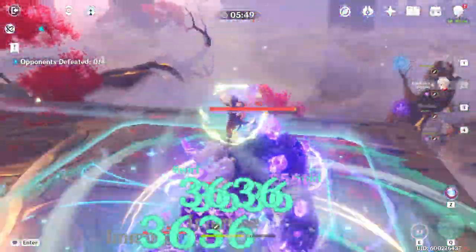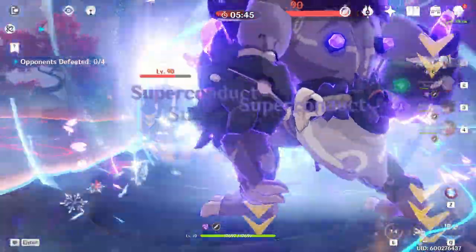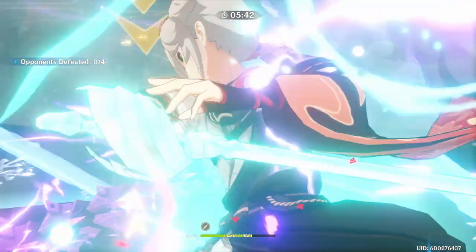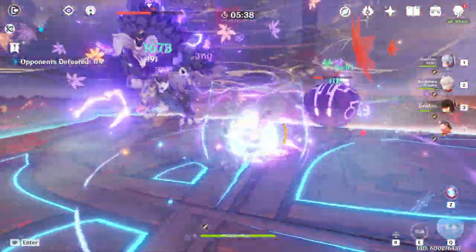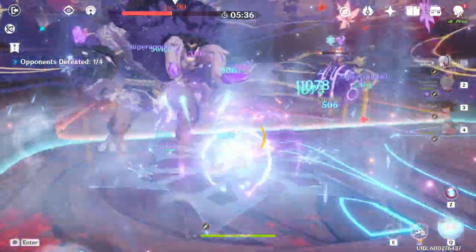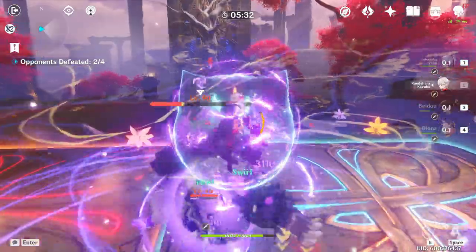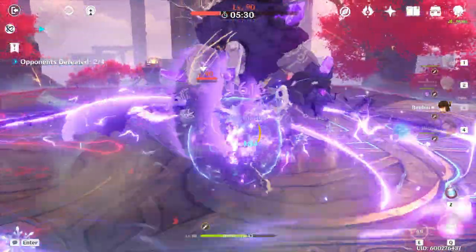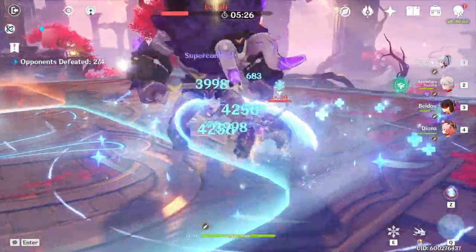Building for maximum damage bonus on this artifact set is a trap — well, kind of. There are some exceptions when you want to build extra energy recharge, and I'll go into that in a little bit. We generally want to avoid building energy recharge on both our weapon and our sands piece, because that damage bonus is not going to beat the damage output if we just stuck to an attack percent sands piece.